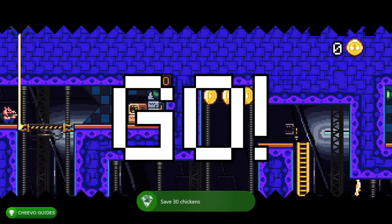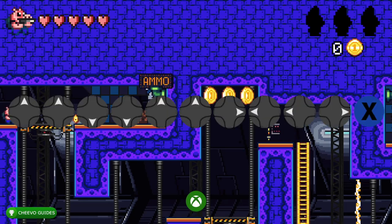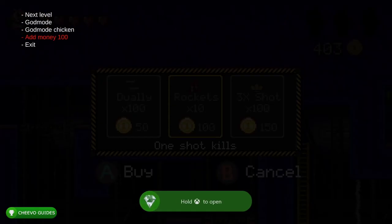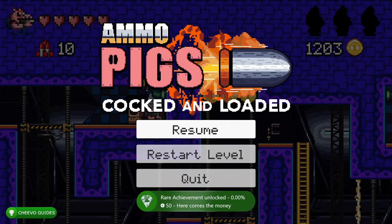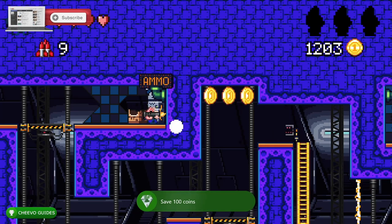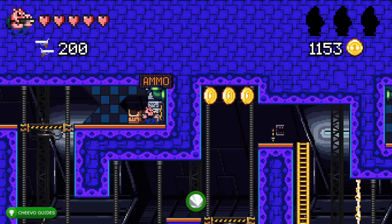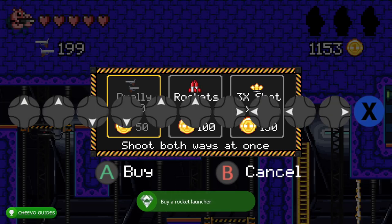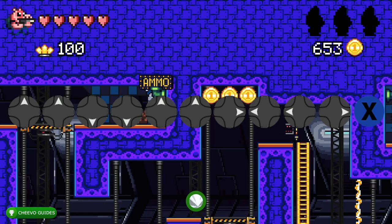Once you get to a level with an ammo upgrade right in front of you, walk up to the upgrade. Use the cheat to give yourself over 1000 coins — this will pop the two achievements related to collecting coins. Once you have those coins, go ahead and purchase each of the upgrades. There are three upgrades and each has an achievement related to it. After purchasing all the upgrades, type in the cheat code once again and press Next Level.